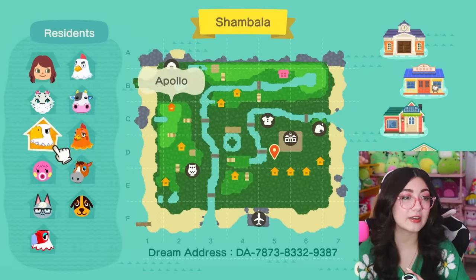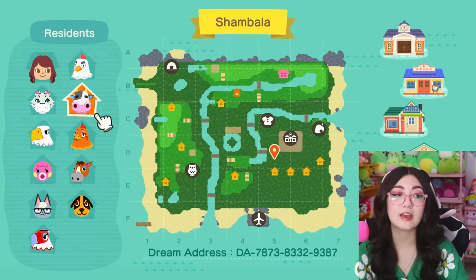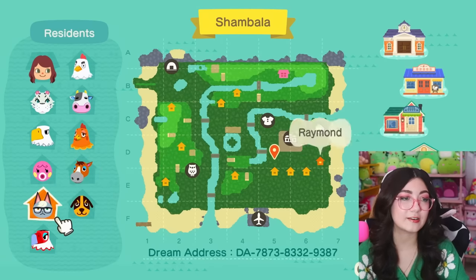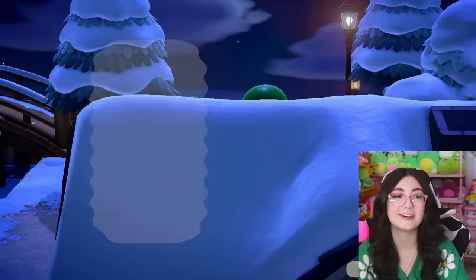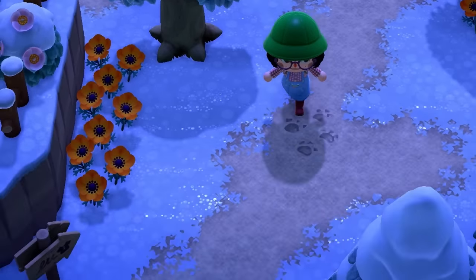We've got some good villagers — Tipper, Goose, some chickens. This is almost kind of like a farmy island with Butch and Elmer, but then we also have Bianca, Apollo, and Marina. I love all these patchy paths everywhere and these adorable little footprints in the path.